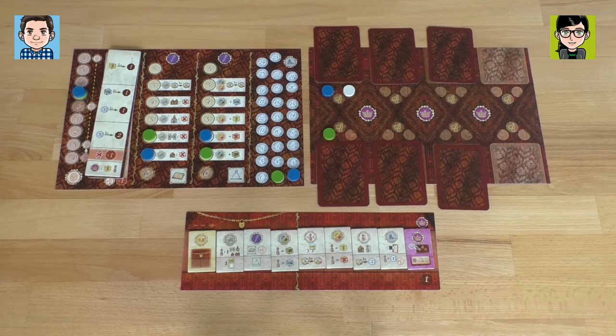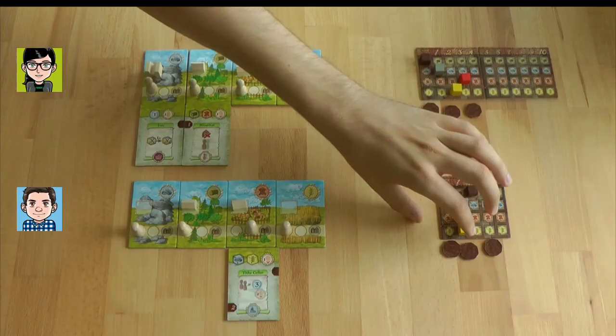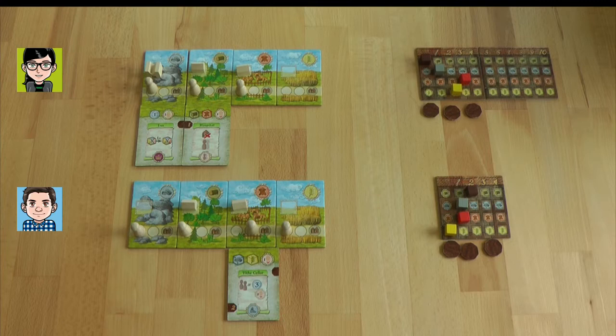Then we come to the travel board. First of all, we have to pay the king's levy — his requirements of us as his subjects. This time it's one food and actually one of our village people, which is very sad. I give up one food. If you are not able to do this, you lose a victory point and a mood. I get rid of my food guy — who needs food? We don't eat food.